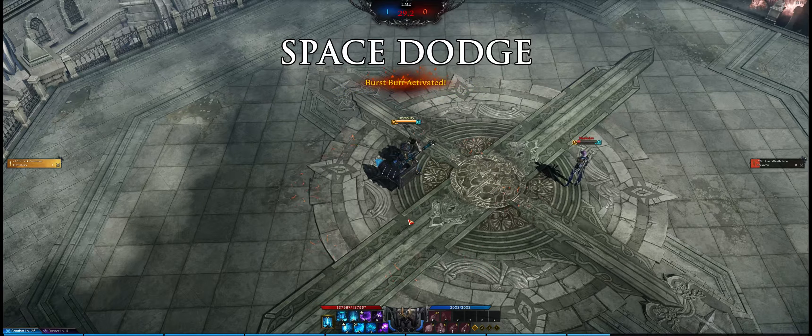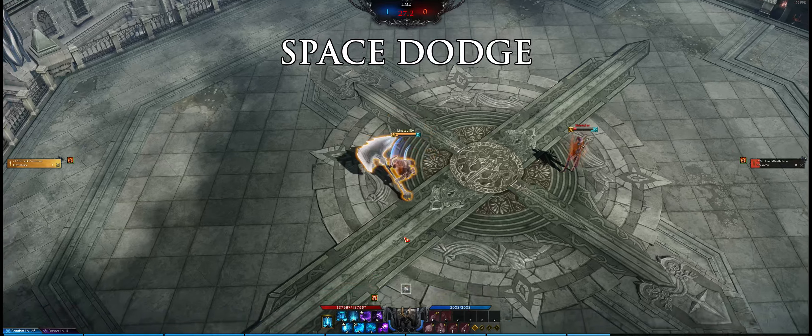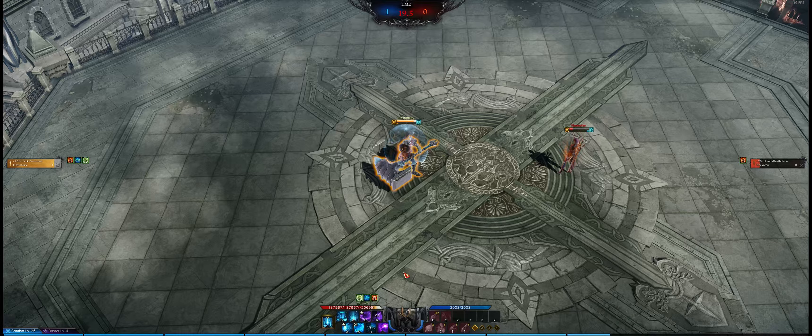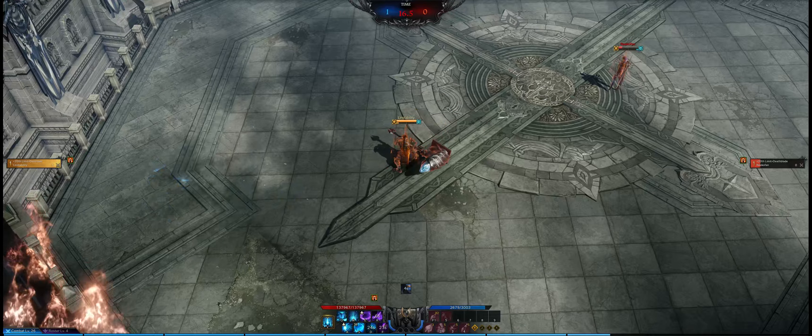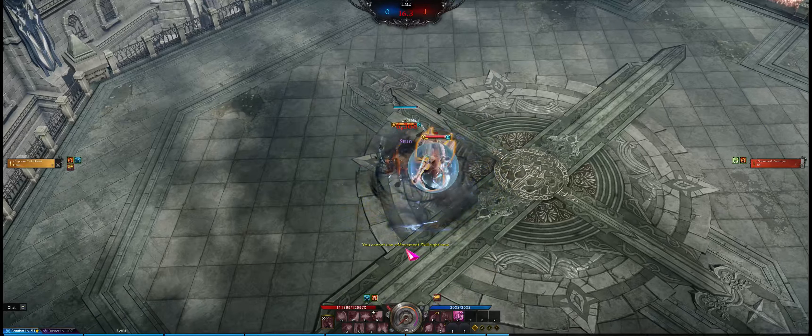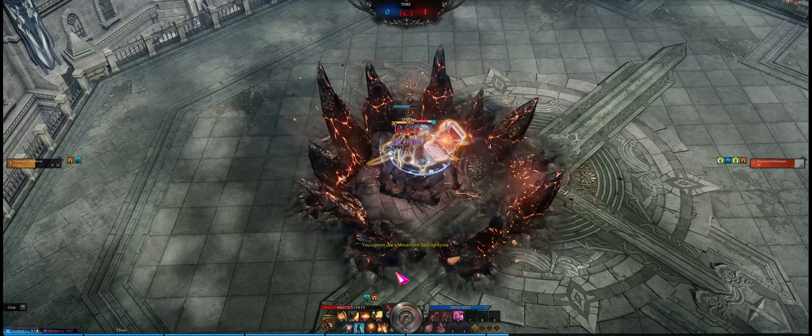The Stray space dodge has a unique property: it can animation cancel at any point with any other skill. This is incredibly useful to reposition and lead up to other skills, allowing for some nasty combos — such as cancelling Seismic Hammer's animation into Endure Pain and then Perfect Swing.